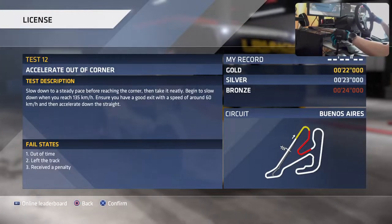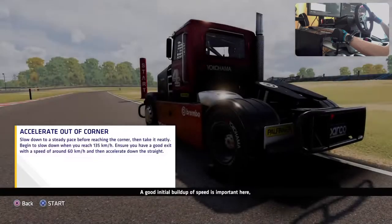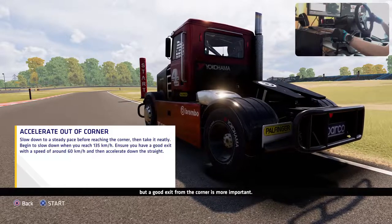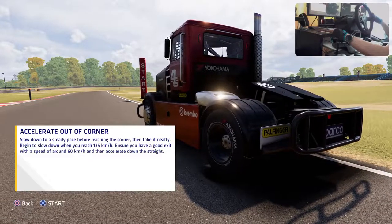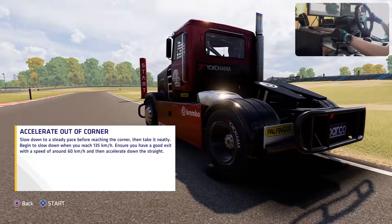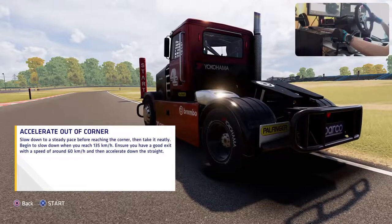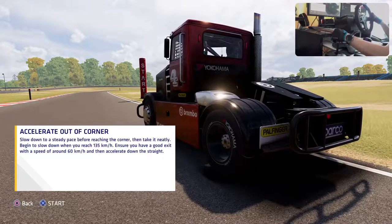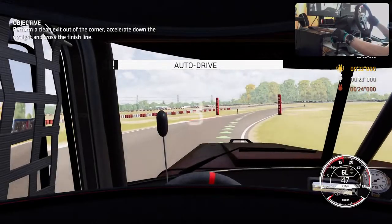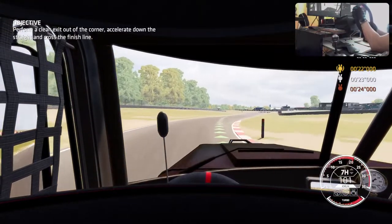Number 12: accelerate out of corner test. A good initial buildup of speed is important, but a good exit from the corner is more important. They mention slowing to 135 km/h then a good exit speed of 60. I never look at speeds when I race in any game - I don't care about my speed. I care about the feeling of the car, which gear I'm in, and the revs.